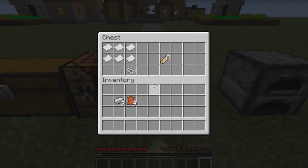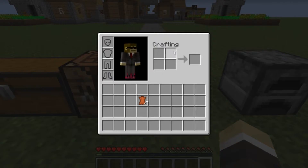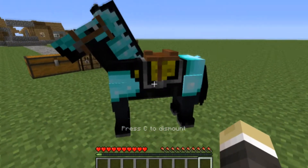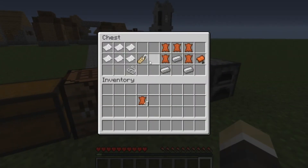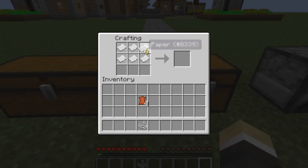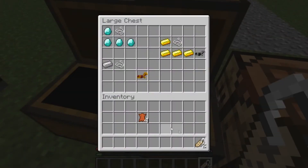And then moving on, we have the way to craft name tags, which is like that as you can see in the top corner. I just need to quickly grab my saddle back off this guy. So here we go — this is how you craft a name tag. You just need 6 pieces of paper and a string, which is actually really cheap. And there you go, you get 2 name tags for that.